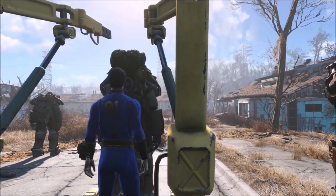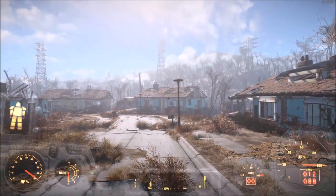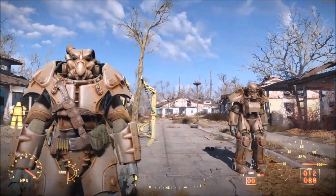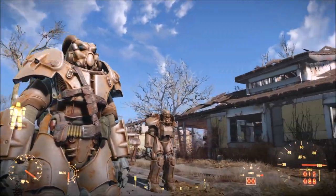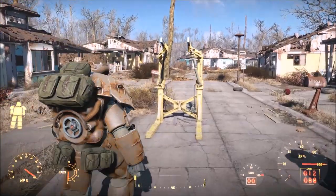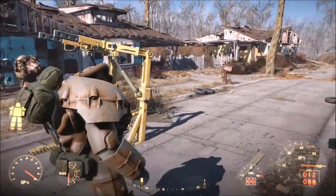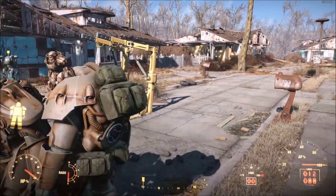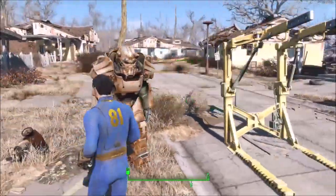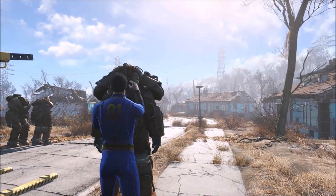I worked really hard playing with the meshes to ensure there's no clipping. It moves very naturally with the player as they walk and run. You get a nice ammo belt, leather armor going across it, two little side satchels — it just looks like you're ready to go into the wastes and are genuinely carrying a lot of gear. The backpack meshes are custom to each armor model.